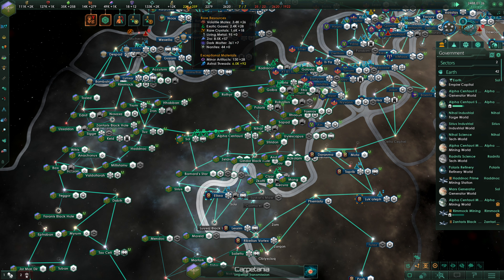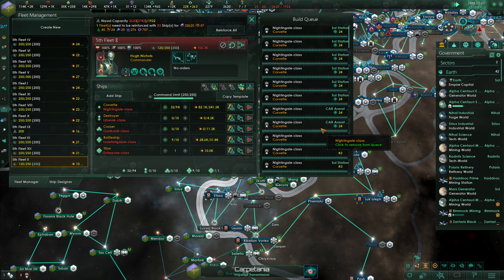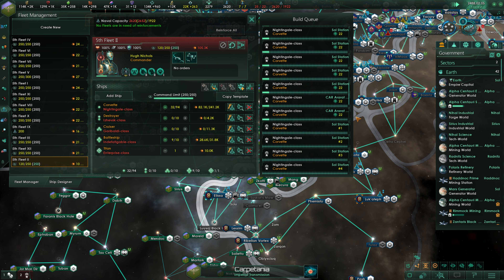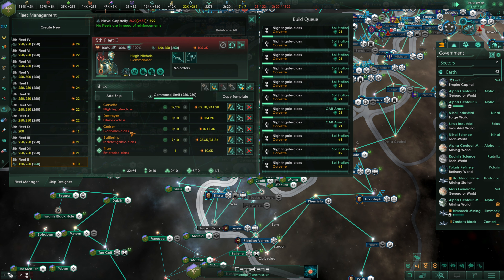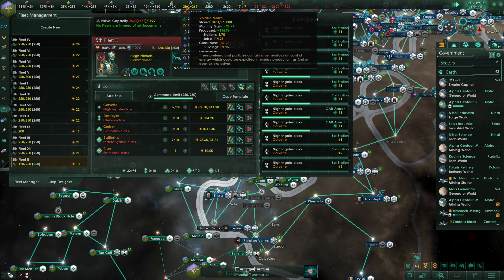We're currently at 130 minor artifacts — that's almost 20% of what we need. Now that we got a month tick, we're at 158. We're going to reinforce our fleets — a bunch of Corvettes. We could build destroyers, cruisers, and battleships, but we don't have the minor artifacts to build the Corvettes, unfortunately. We're working on it.